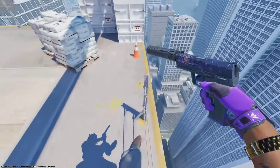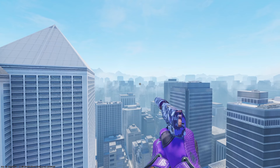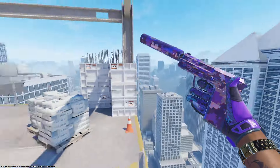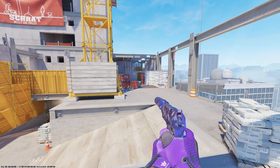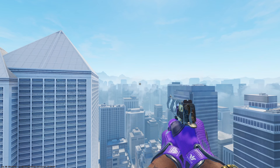The purple doesn't shine as much on the USP-S Black Lotus, however it is still purple and it's a great budget option. The other option for the USP-S is the Purple DDPAT in factory new condition at $15.75. This is the only purple DDPAT skin in the game — it's unfortunate there aren't more to match a purple themed inventory.